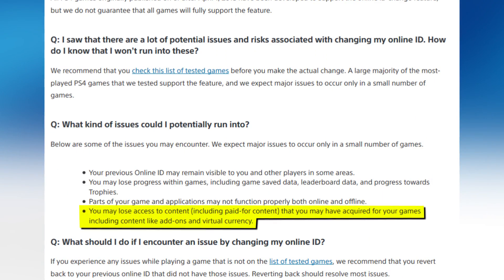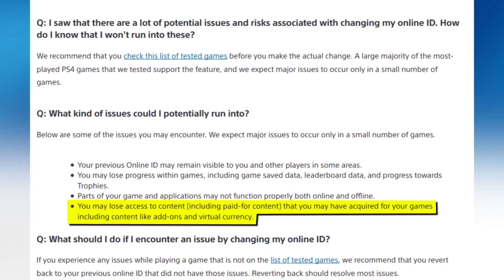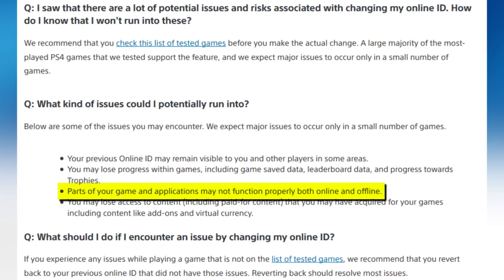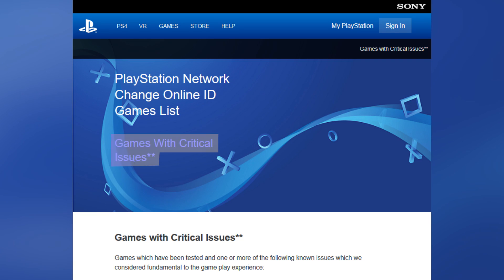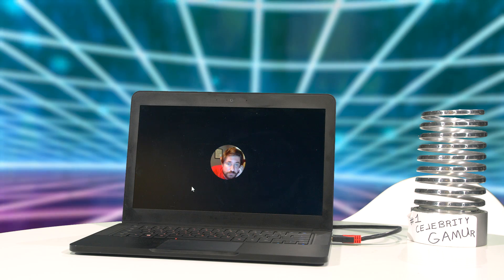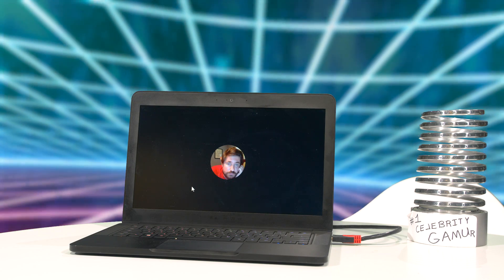I need my trophies. You also might lose access to DLC or virtual currency in some games. And Sony says, quote, parts of your game and applications may not function properly, both online and offline. Can't reinvent your online persona without cracking a few game and application functions. The good news is that these so-called critical issues only affect a small number of games. Sony counted 10 that have the biggest problems.